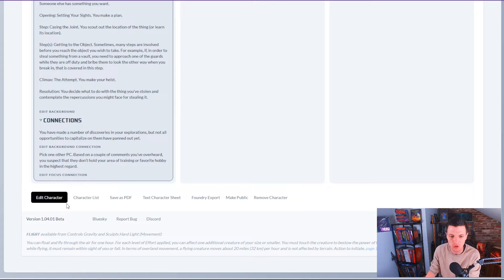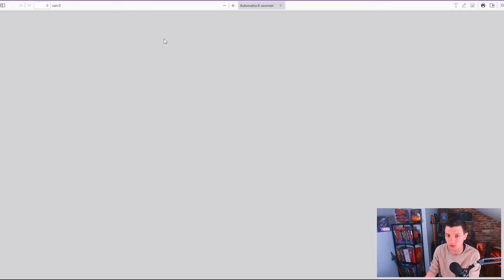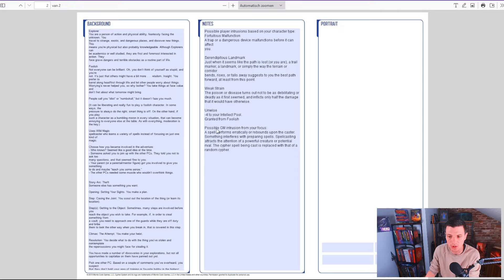Create character — done. You've got yourself a full-fledged character right here. You can save this as a PDF, which gives you a form-fillable PDF. You can print this and play it at your table.